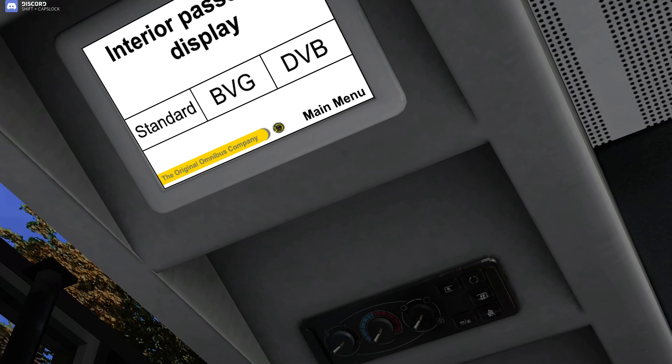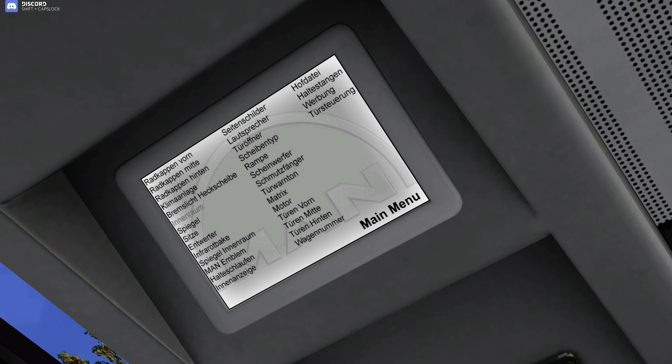Interior passenger display — you can choose standard BVG or DVB. I presume it's this screen here. Let's say BVG — yeah, you see, this thing here can change, and you can use the standard one if you need to. Milpop is halfway through the translation. As you can see, route number plates are next.